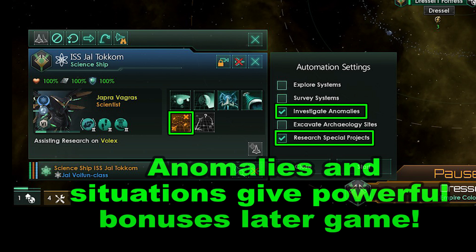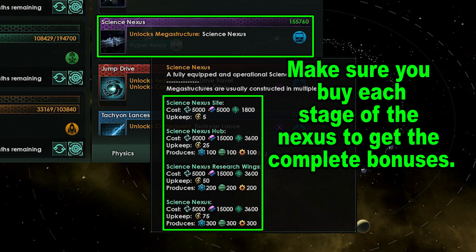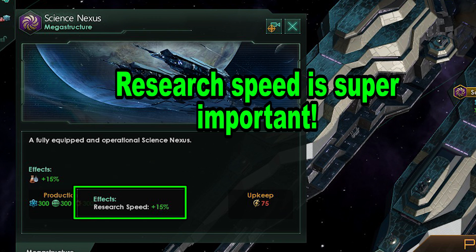You could also take your science ships and auto-investigate anomalies and situations. Doing these often gives you a lump sum of research along with some resources. Late game, you can get the megastructures technology and research the Science Nexus, then build and fully upgrade it. The 300 research is nice, but what you're really going for is its research speed bonus.